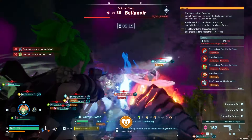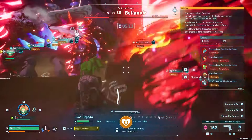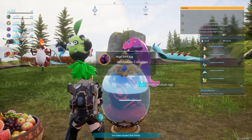You will not be able to capture the bosses spawned at the altar, so there is no use in throwing any spheres once they're there. You will, however, be able to have a Bella Noir of your own, as there is a 100% drop chance for an egg that gives you your very own Bella Noir.